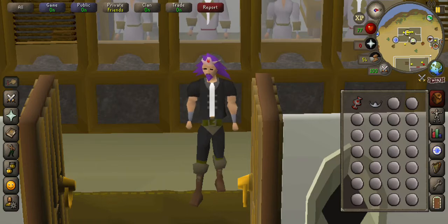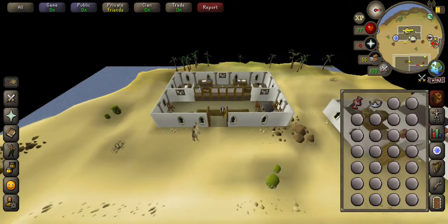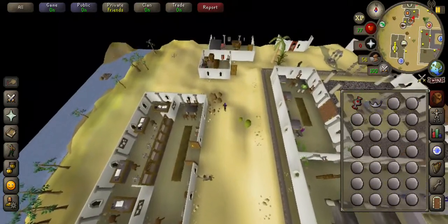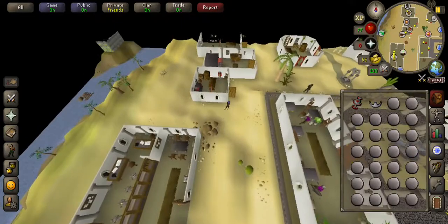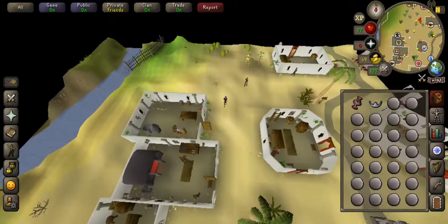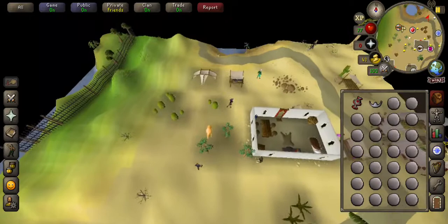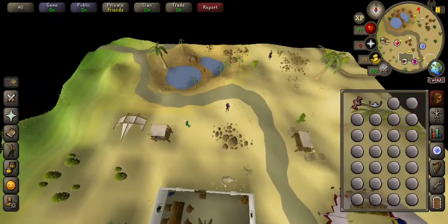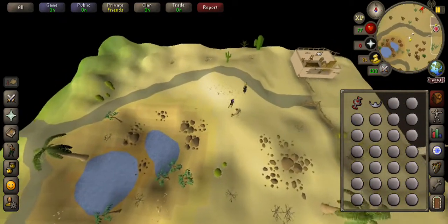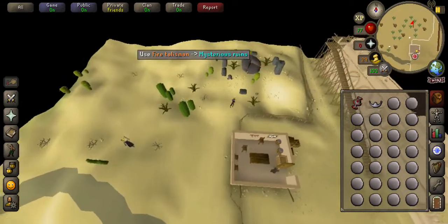Hello there guys, my name is Starkey and in this video I'm going to be showing you the location of the fire altar. We are in Al Kharid at the minute, just walking from the bank north. There are two ways you can do this — you can run from this bank, and use the talisman on the ruins.